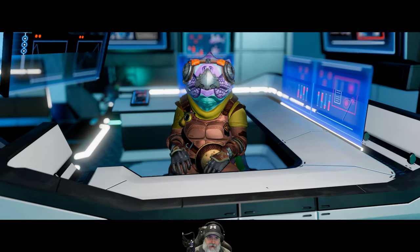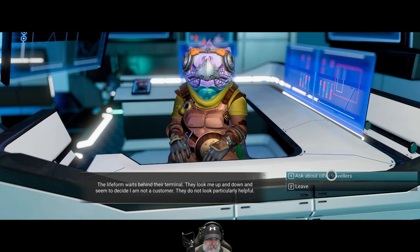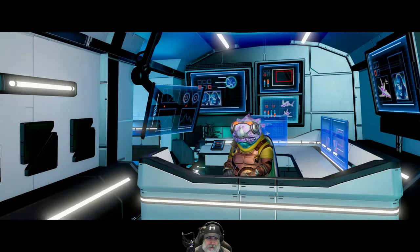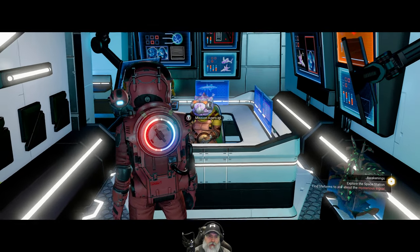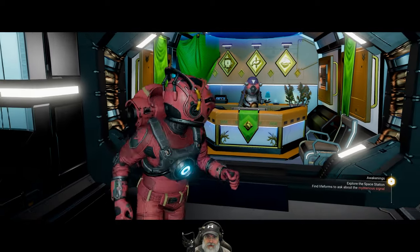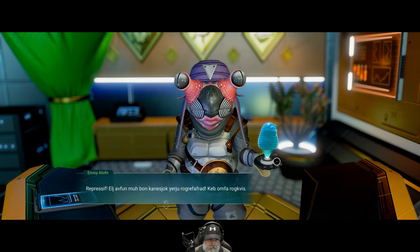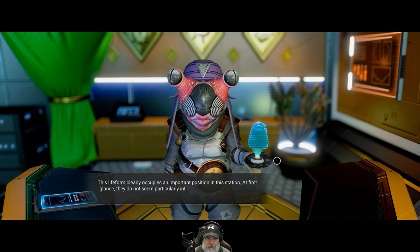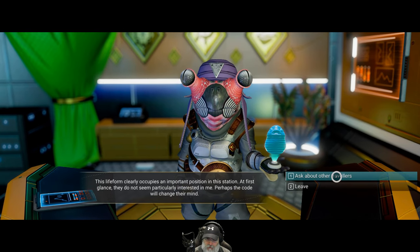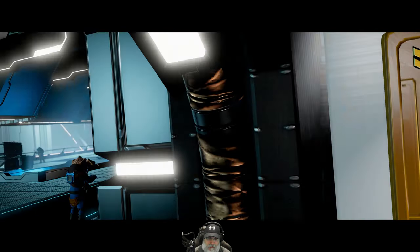Let's start talking to these dudes. I think this guy gives us missions. The Lightform waits behind the terminal — they look me up and down and seem to decide I am not a customer, they don't look particularly helpful. The Lightform looks at me with alarm before waving me away. I think we need to raise our reputation with these guys before we can take missions with them.